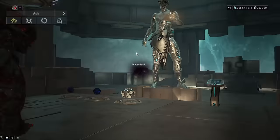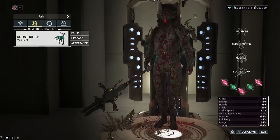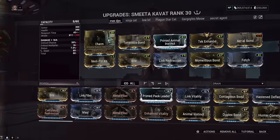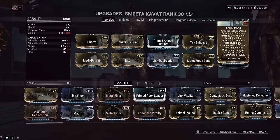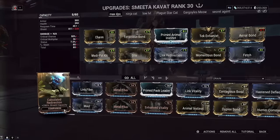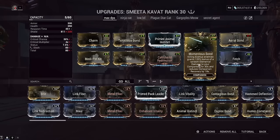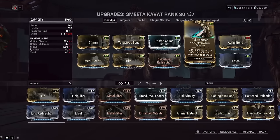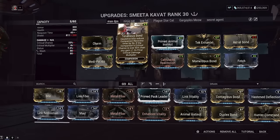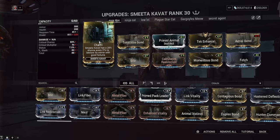For the focus tree, Madurai — you could go something else if you prefer; we have 40% more power strength, so why not. For the sentinel companion we've got a build for coming back from the dead really fast: Aerial Bond gives a faster respawn for every kill while airborne, Link Redirection should not be on here so take that off, Momentous Bond for killing enemies brings you back from the dead faster, Animal Instinct to see the loot, Tech Enhance for longer cat buffs, Bite and Tenacious Bond for increased crit — very nice on our Ash build. Pet kit so it doesn't die and doesn't stay dead as long, and Charm for more loot.